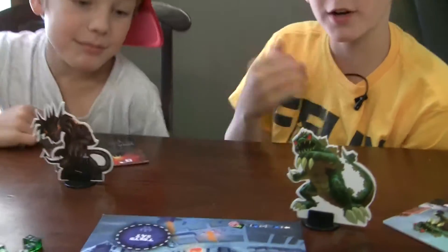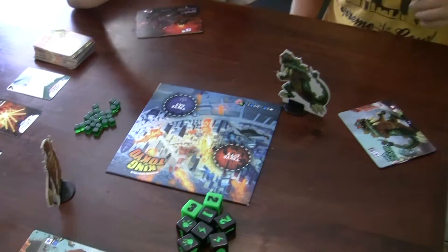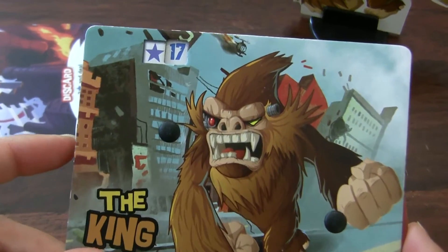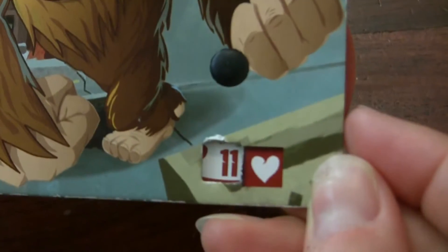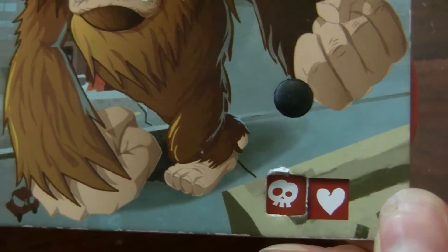We're not gonna tell you all the rules, but we're just gonna give you a little taste of how the game plays. As you can see, we've got the board set out, the dice ready, and all of us have chosen our characters. The object of the game is to either get 20 victory points or kill everybody else. We do this by rolling dice.